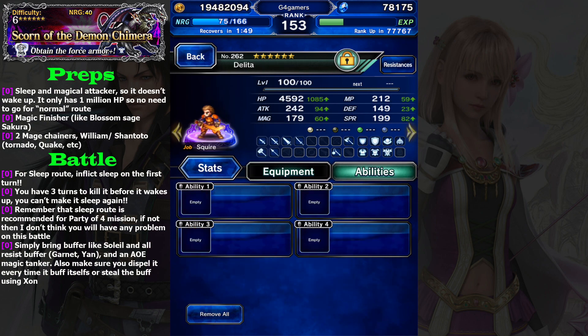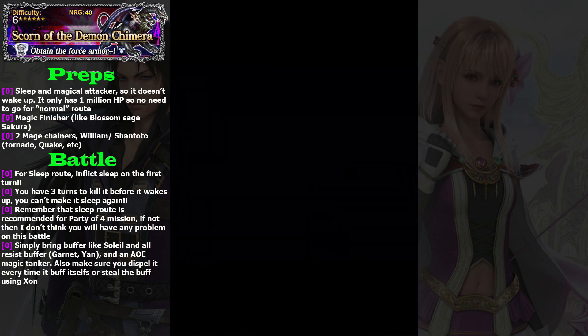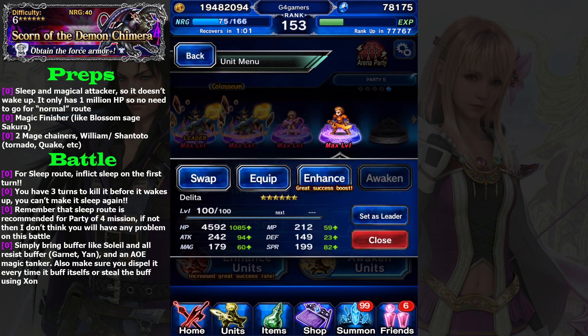Next, my Delita. Surprise — he is naked because I only need his break. But if you don't have Delita, I think Soleil is really enough, because awakened Soleil can buff your magic and break the enemy's spirit at the same time — very slot efficient. If you also don't have awakened Soleil, you can replace with Warrior of Light or anyone who can break enemy spirit. Meme or Timothy can inflict 50% spirit break, so they are also pretty good.